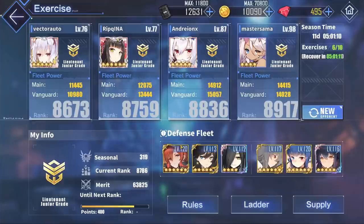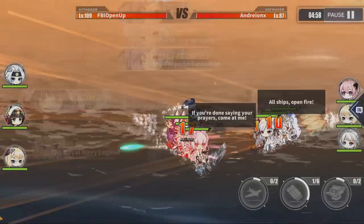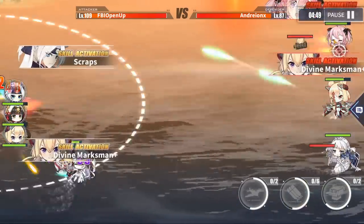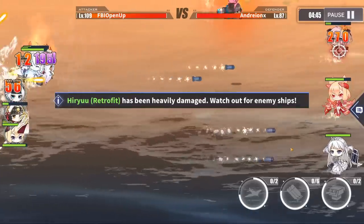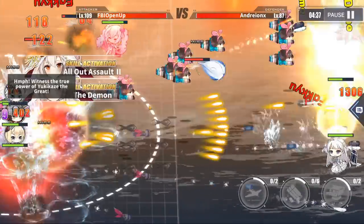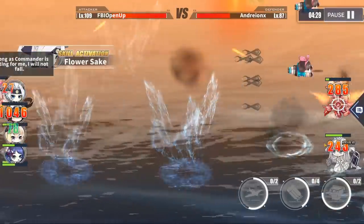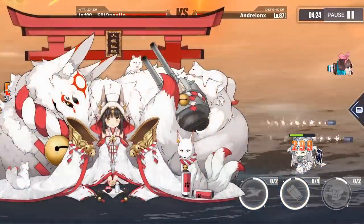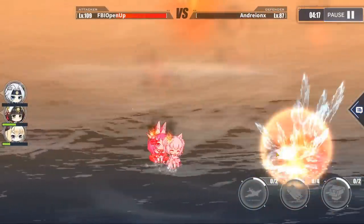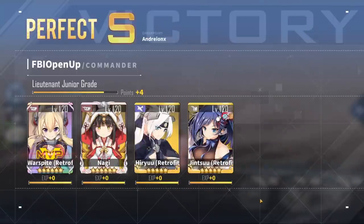For the last battle, against Andreyonix, their vanguards are surviving quite well. It's been 10 seconds — Saratoga, will you survive this time? She does! Their Warspite did a number on my Hiryu Retrofit. This is really the reason why Warspite is always in PvP — she just does a lot of damage. Divine Marksman procs again, but my Hiryu has Final Counter, so she will not die. Instead, their Warspite will die. Lafayette's still up on their team — not anymore. Divine Marksman tries to close it out but misses. That's the last battle, and Warspite got MVP again by a very nice margin.